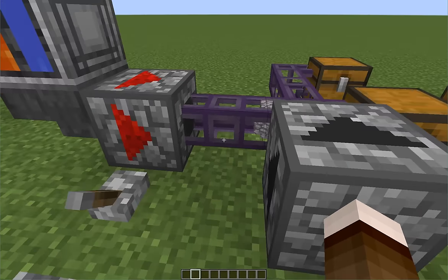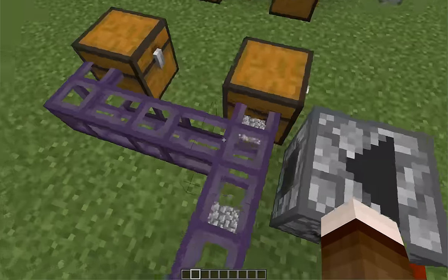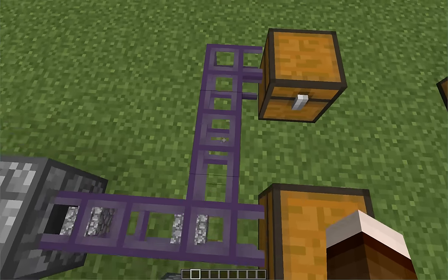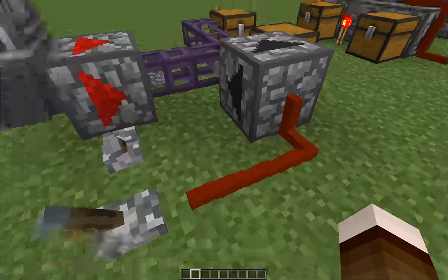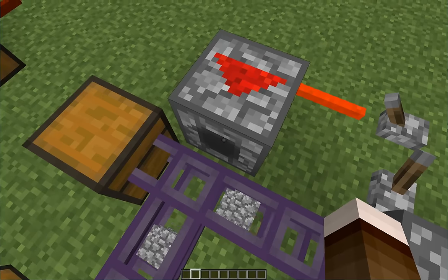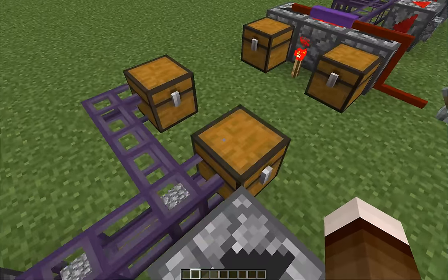Let's enable one of the shifters. This shifter extracts items from an inventory opposite the direction it's pointing to the pipe. Now pipes always prefer to go in straight lines, and will never go into other directions unless the inventory is full, or their path is prioritized by another shifter. As you can see here, enabling this shifter made all the items go into this chest. And disabling that shifter makes them go into this chest again.